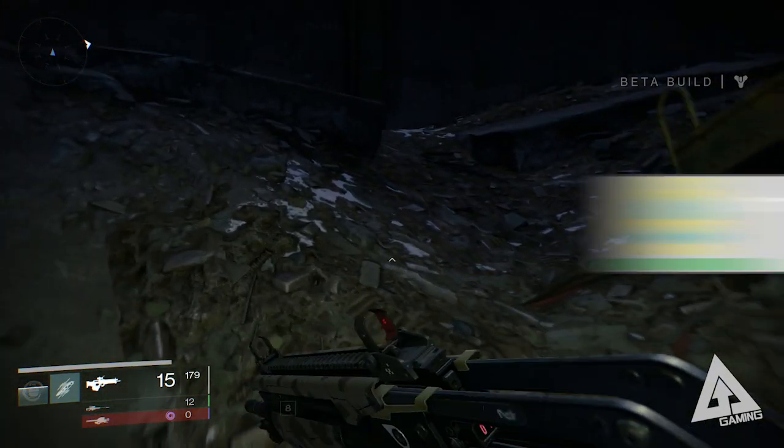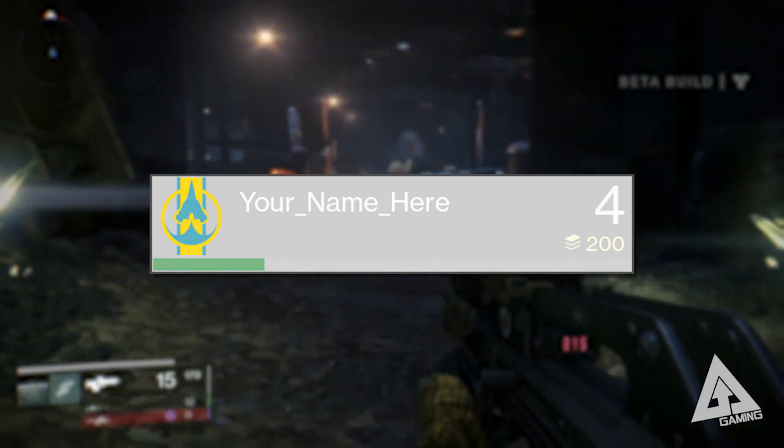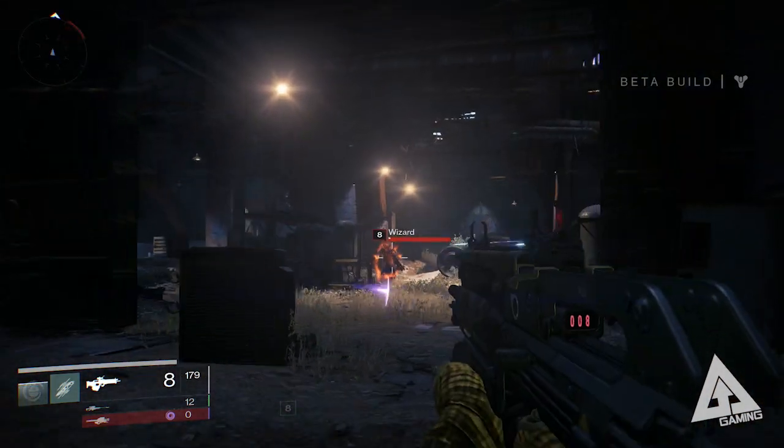One last bonus nugget: once you boot up the game, remember that emblem you were promised for participating in the beta and venturing to the Moon? You can collect that from the trusty Postmaster, alongside your Google Maps Planet View emblem as well.